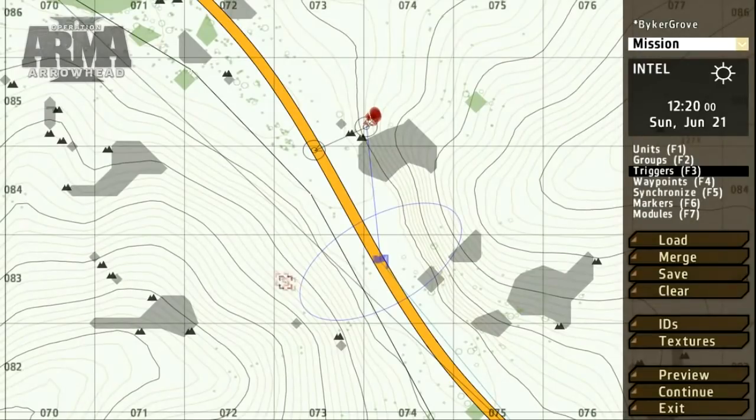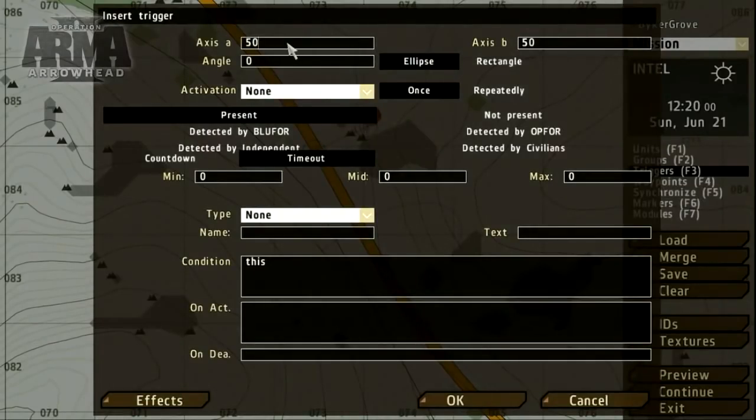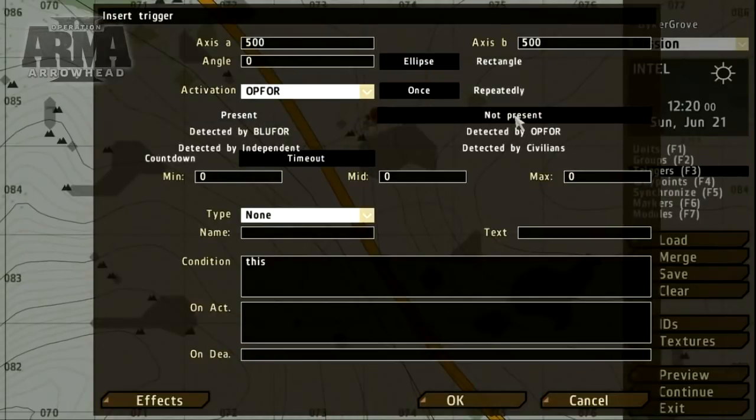To set the ending condition of the mission, we again deploy a trigger. In this case, we'll set a large area and check for the presence of enemies. When there are no enemies left, we'll end the mission after a random delay, specified by the min, mid and max range fields.